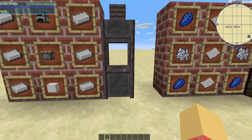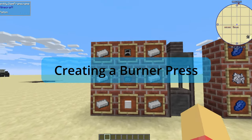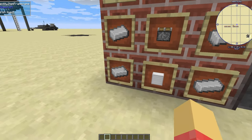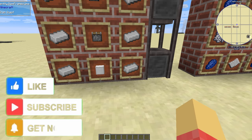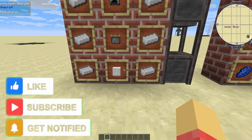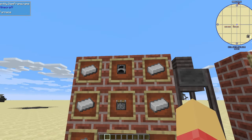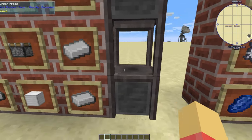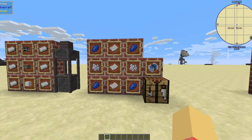First of all we're going to need a press. To make this press you'll need three iron ingots on each side — six altogether — then a block of iron, a piston, and a furnace. All of that goes into a crafting table to make one of these burner presses.